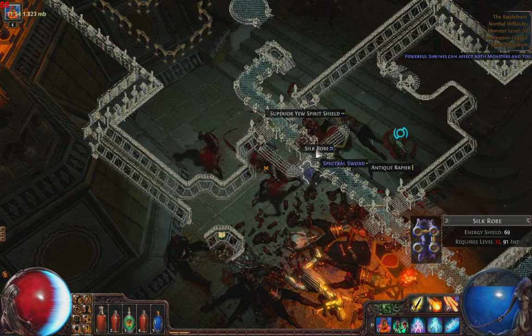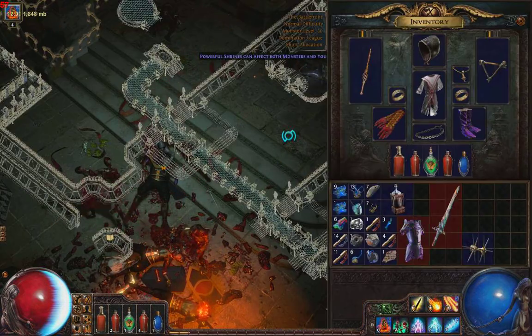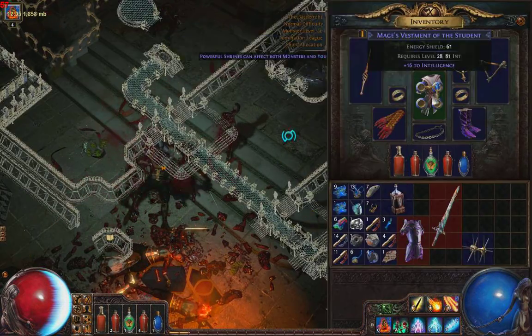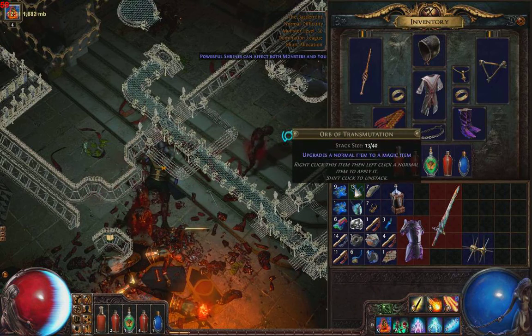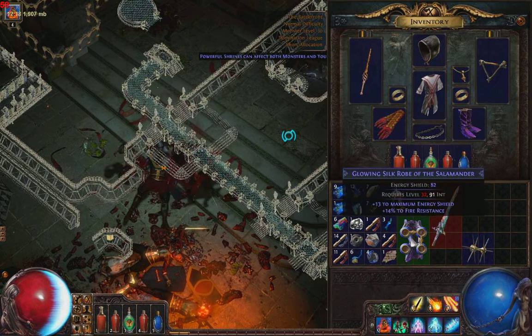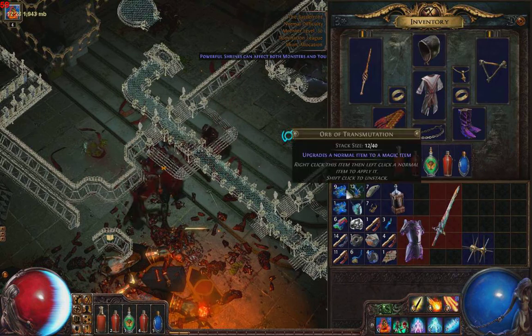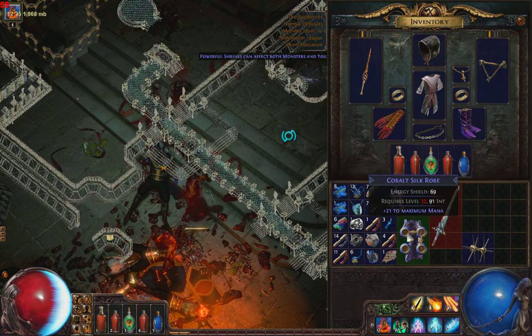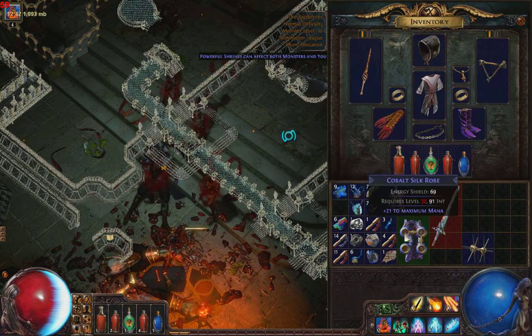Silk Road looks nice. I'm gonna grab that. This is just a white item, and I can use an Orb of Transmutation to make a normal item into a magic item. That gave me plus 13 to maximum energy shield and 15 fire resistance — pretty nice. I kind of like intelligence better though. So let's use my Orb of Alteration to give me new magic properties. That just gave me plus 21 to maximum mana, which is worthless. It's kind of a gamble to use these.